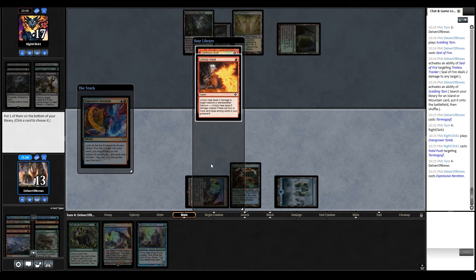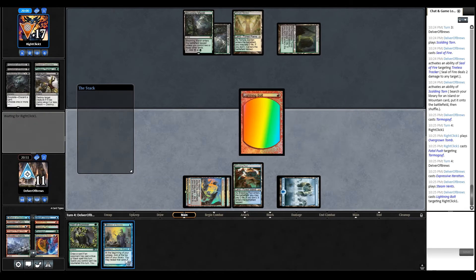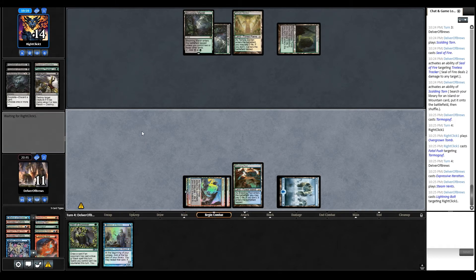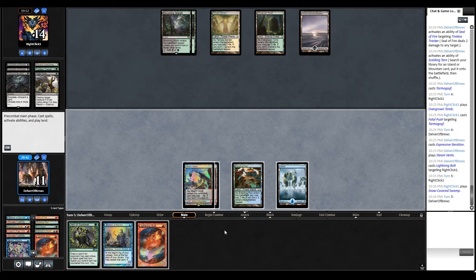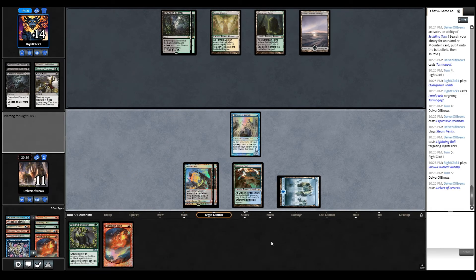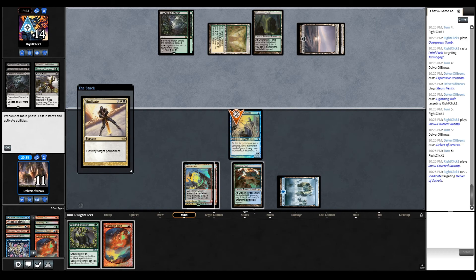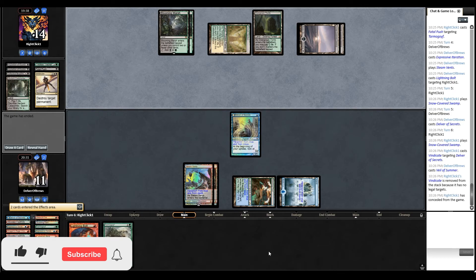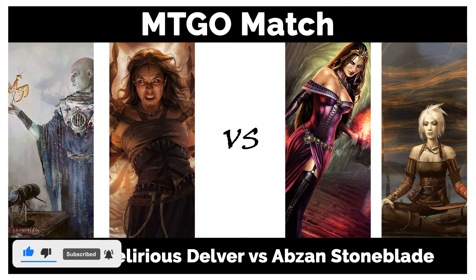Let's see what we got here - Delver. I don't think I'm going to play Delver yet. Now I'm going to play Delver - I can protect it. There we go, Vindicate - seeing so many Vindicates. Game over! We got it - Abzan Stoneblade, not Bant Stoneblade. Veil of Summer came in just in time to stop that Vindicate.